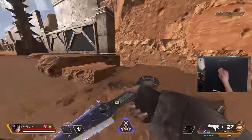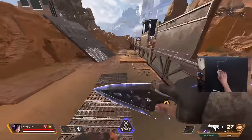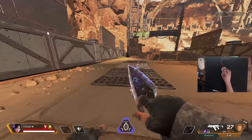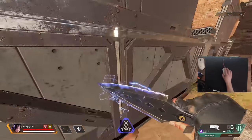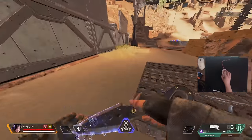The first thing we're going to do with the scroll wheel bind is learn how to wall jump. It's pretty simple once you get the hang of it, but at first it's a little difficult. All you have to do is crouch slide into a wall, let go of all your keys, and then scroll your wheel down. Crouch slide, let go of everything, and jump as soon as you hit the wall — just like that.